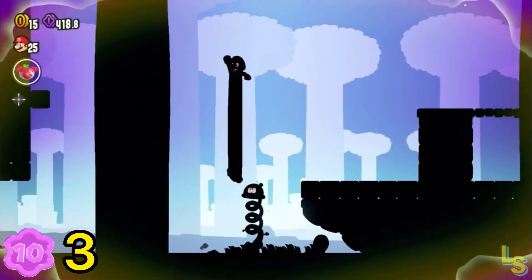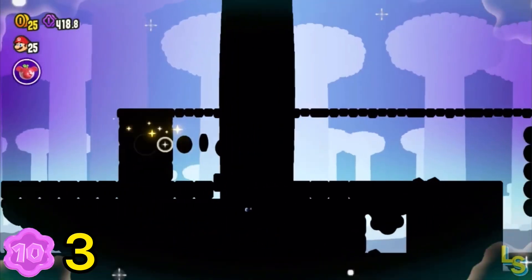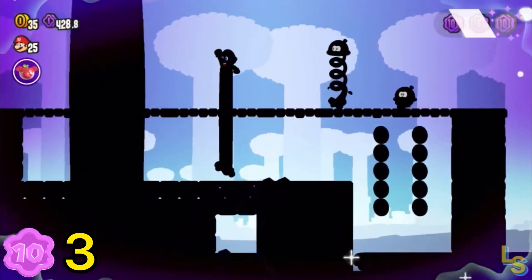At this point, crouch down and get under the coin block bridge, spring back up, and run to the right to grab the last flower coin.